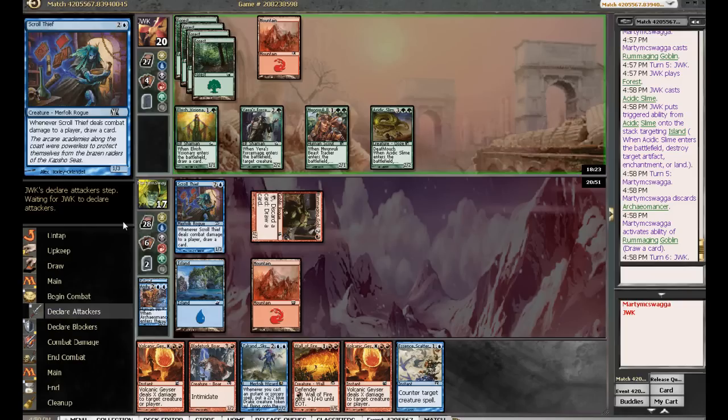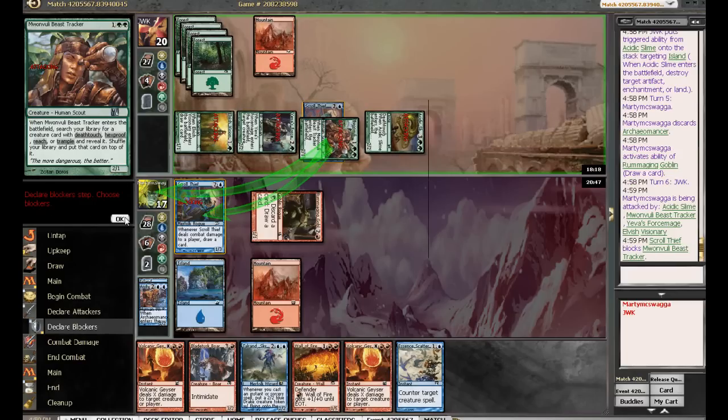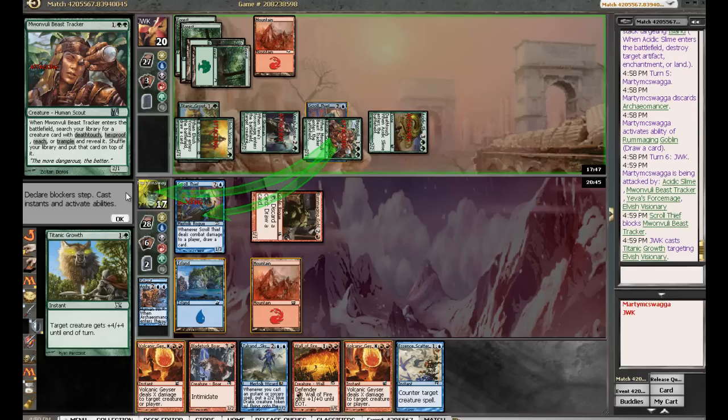Okay, he's just going for it. Let's just block like that — I'm going to take five. We do get to counter creatures here. Probably the next thing to get pitched is going to be one of the Volcanic Geysers. They're clearly very good cards, and it's unfortunate we pitched our Arcane Mancer already. We've got to draw quite a few lands. He's getting in all the damage. Going to eight.